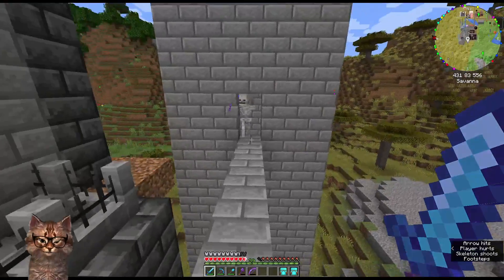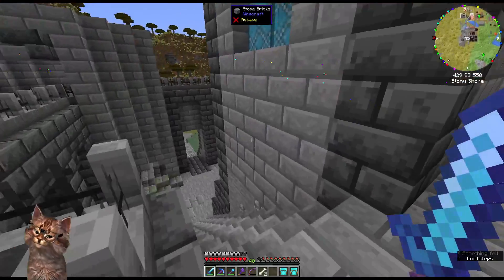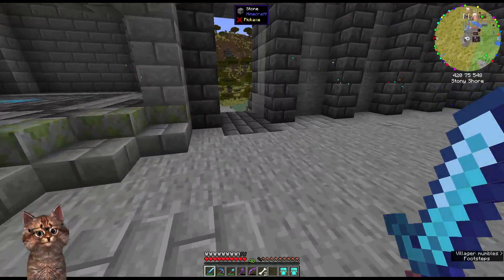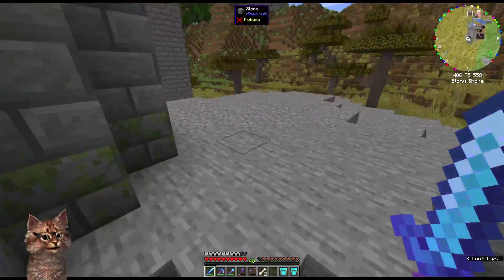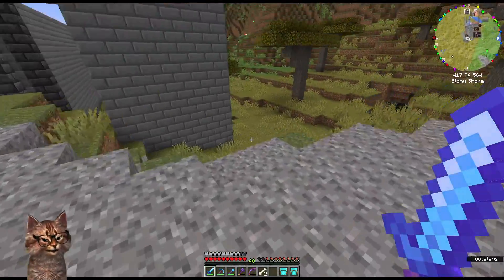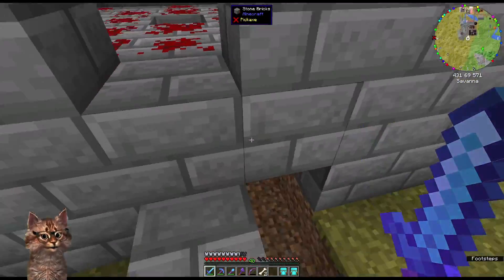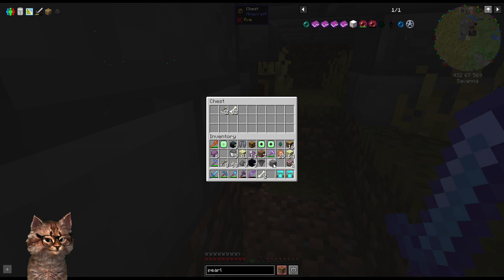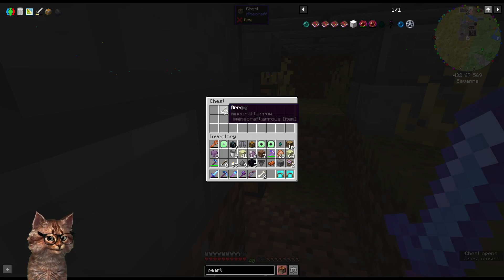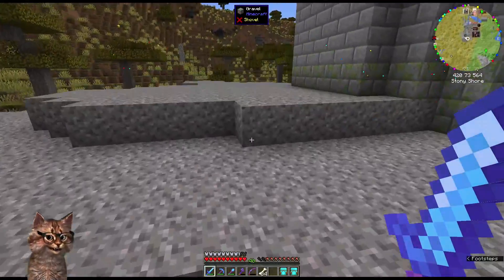Can I turn it on? I didn't say you can fall down there. So they might drop bows that are enchanted and stuff like that, so that's cool. There's no items down here — they are in here. 42 arrows — I like that. And 30-something bones. So you just turn that on and you should be able to collect any items that they drop.